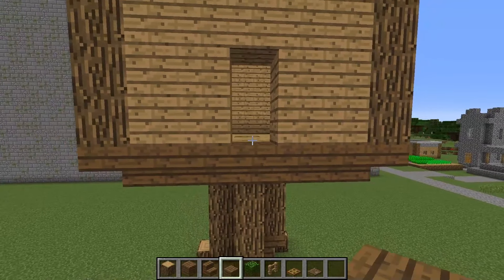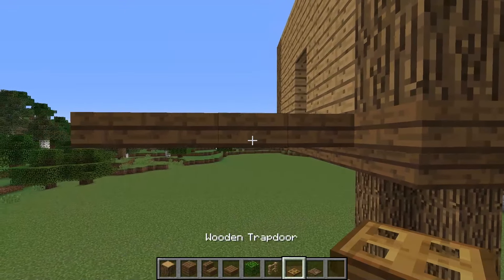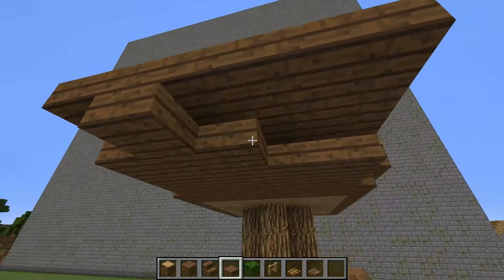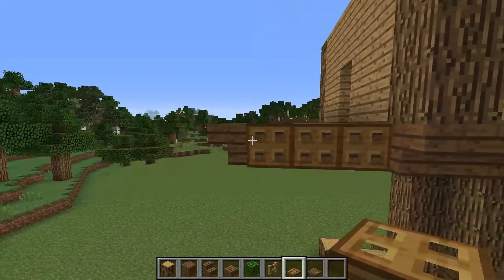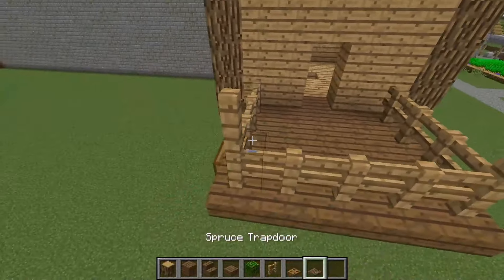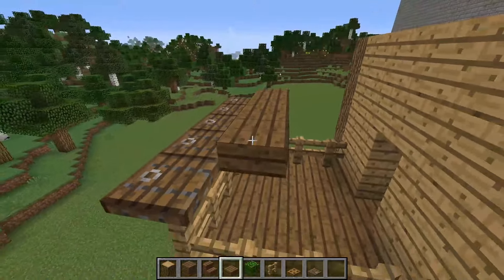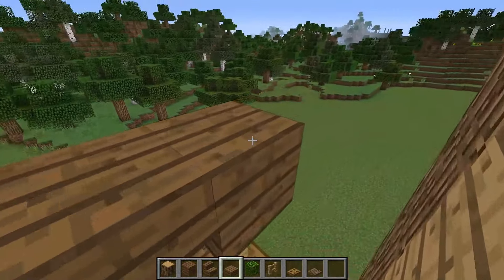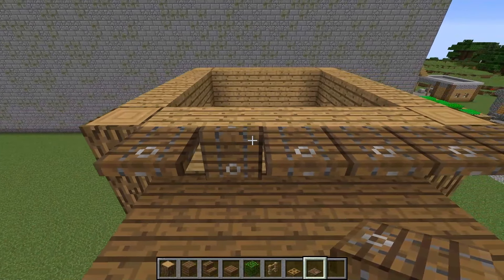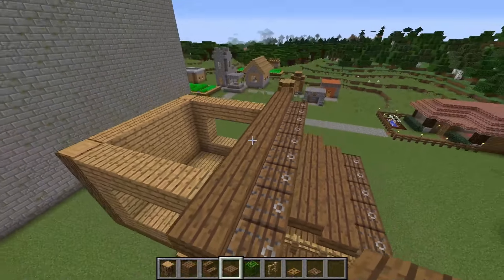Now I'm building a platform in front of the house. I'm building hatches and closing them, then a fence. I also put blocks on top with hatches and remove blocks. Now I'm building a visor and raising the level by a block every time, building the visor a little higher in the same way. I also immediately build a roof.